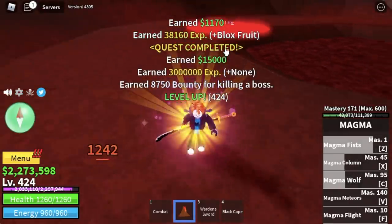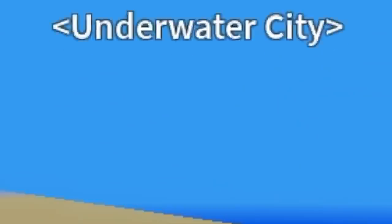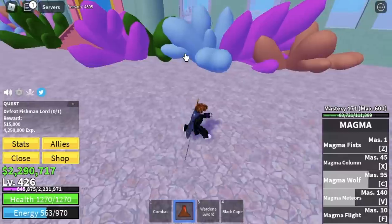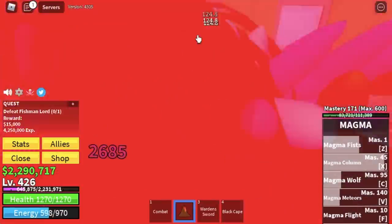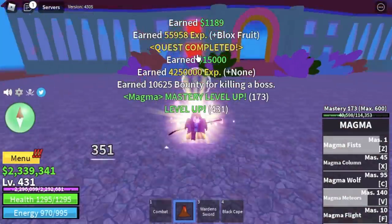Goal here is to reach level 425. And after that, moving on to the next island: the Underwater City. Straight to the boss — Fishman Lord. Wall strat again. Lure him here, pick a window — it's actually a window strat. He cannot damage you here. Use your long range attacks. Very easy.